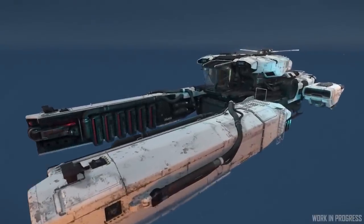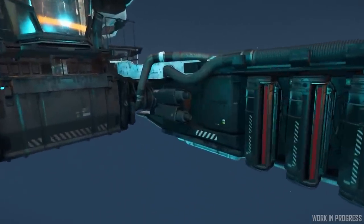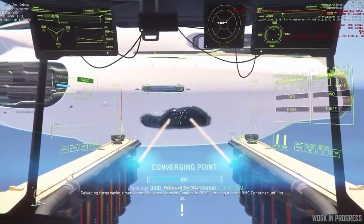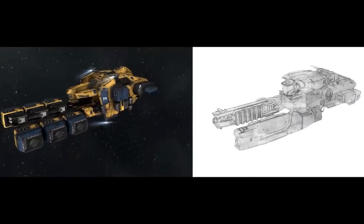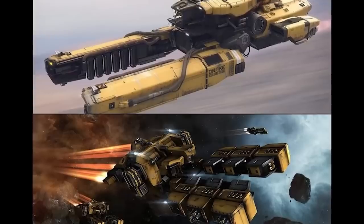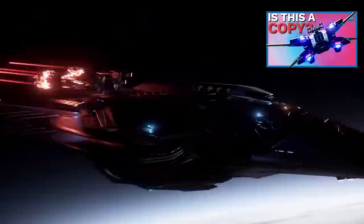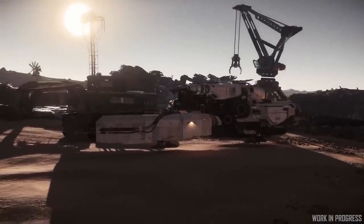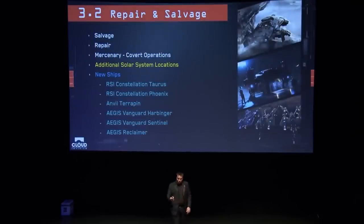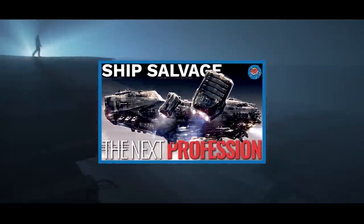The Vulture is a funny ship. The shape makes sense considering it needs a scrap conveyor in the middle, and the name makes sense given it's a scavenger that eats away at old shipwrecks. It's hard not to compare it to the Venture from EVE, which is a much larger ship but similar in shape. The Vulture is our introduction to the salvage mechanic, something we've been waiting for since it was poorly predicted in 2016 and subsequently delayed year after year since then.